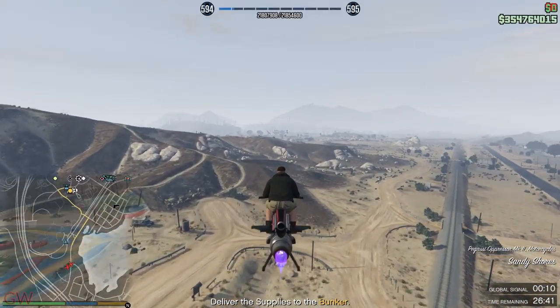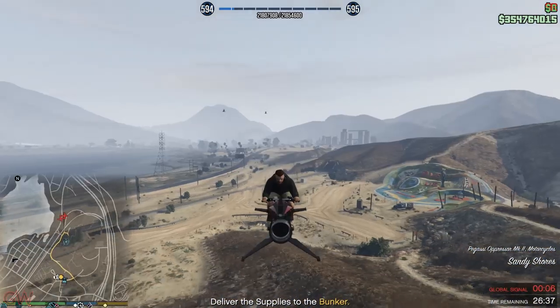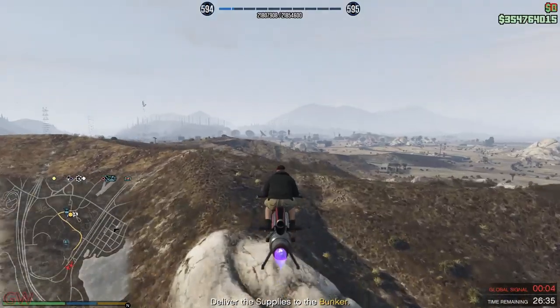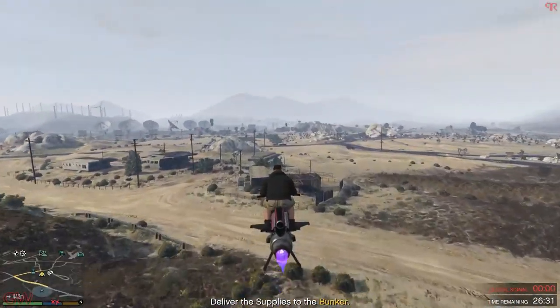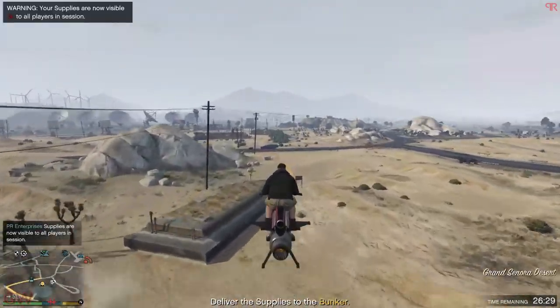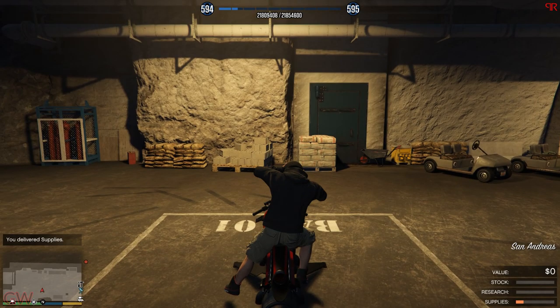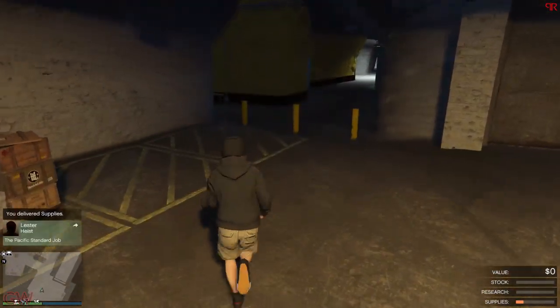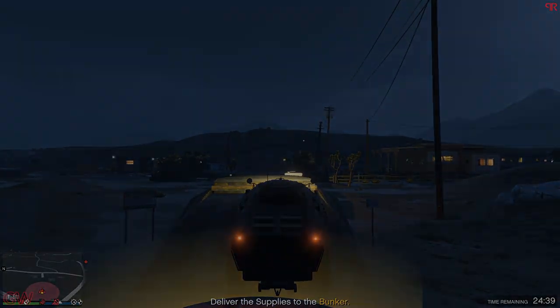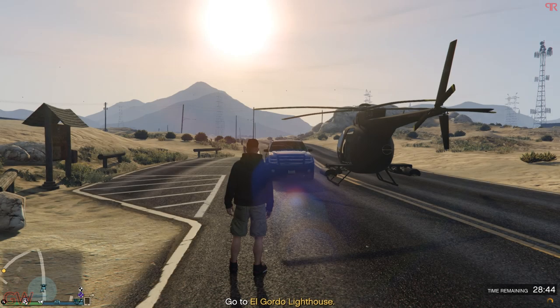Moving on to general business tips — the vehicle resupply missions fill up two supply bars, whereas the pickup missions fill up only one. As you can see from the video, I picked up a supplies drop from the heli drop mission and delivered it to the bunker and just a tiny portion was filled. Then I did the APC resupply mission and now look at the supplies bar — much more. This is the same for both the bunker and the MC businesses.